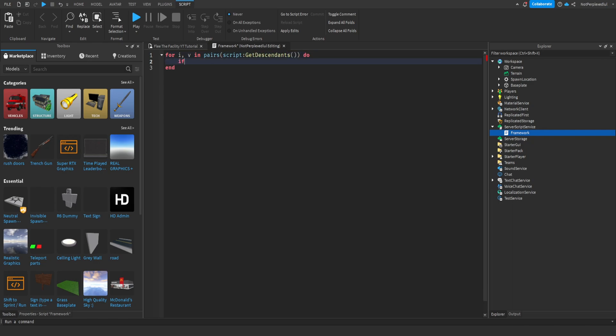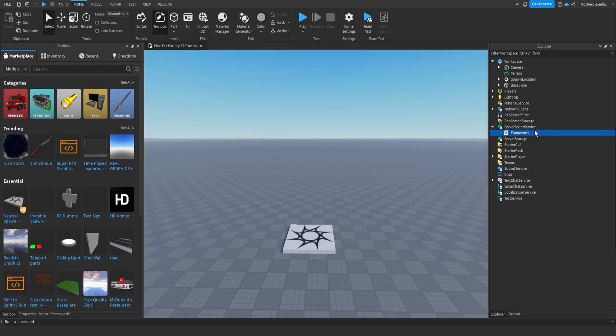This is going to go through everything and check if anything in there is a ModuleScript. If it is a ModuleScript, it's going to require it. So now we don't need that anymore, and I'm going to make a folder here.